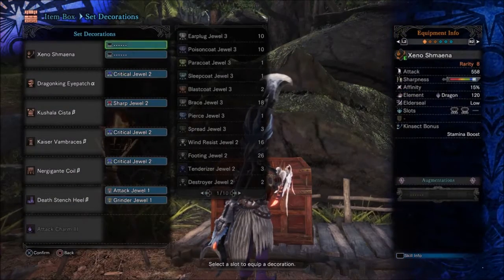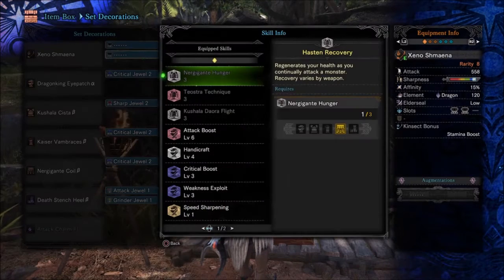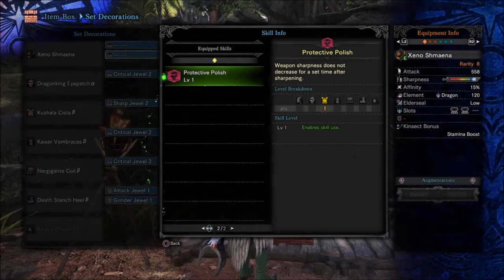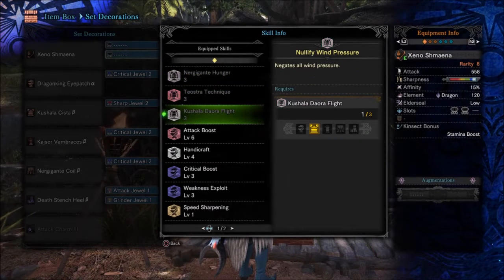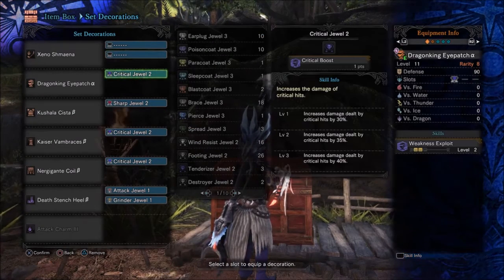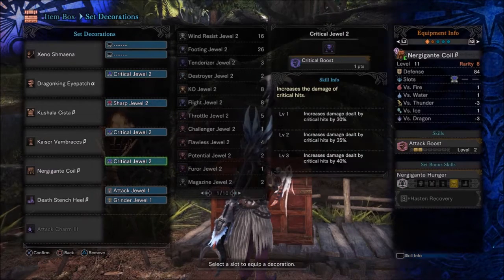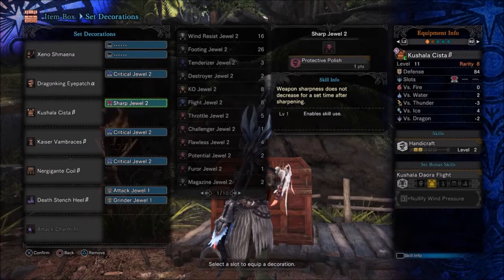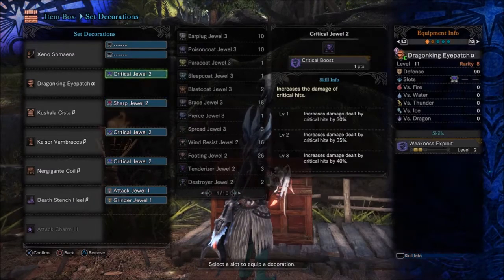I still have two level three slots in this weapon, and I'm still getting level six attack, level four handicraft, three crit boost, three weakness exploit — you get where I'm going with this. It's just all around great. If you don't have the three critical boost jewels, don't worry about it. Protective polish, if one hasn't dropped yet, you'll get it eventually — maybe you won't, this is Monster Hunter World after all.